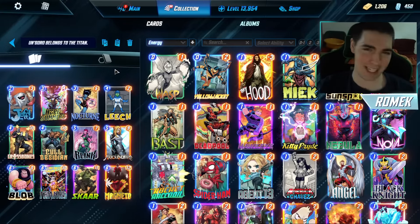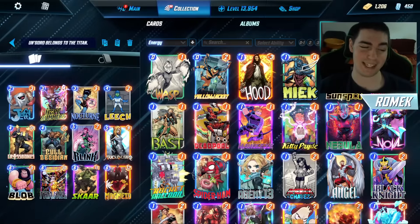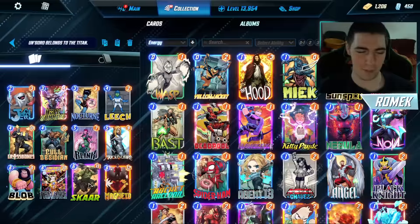In the deck, I'll tell you why: we utilize the Hope Summers engine along with the Mind Stone. We're basically trying to ramp into all of the good stuff from our deck, like Leech and Blink. It's topped off by stuff like Mockingbird, Scar, and Magneto, helping you pull the opponent's stuff.